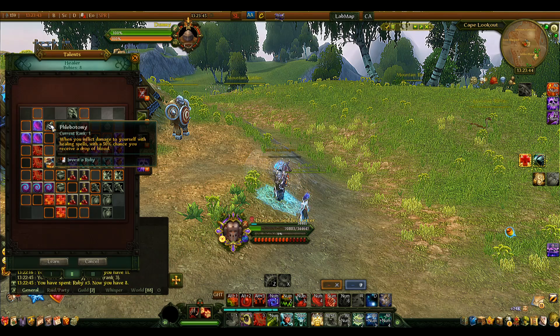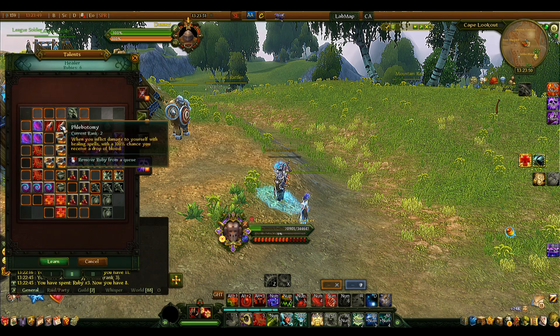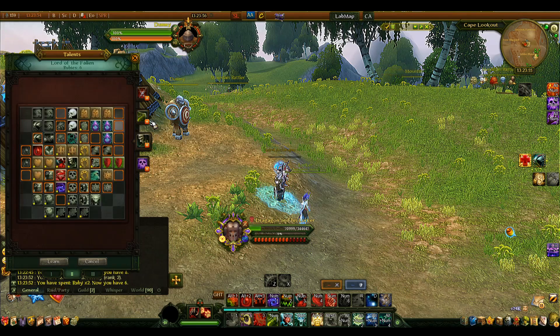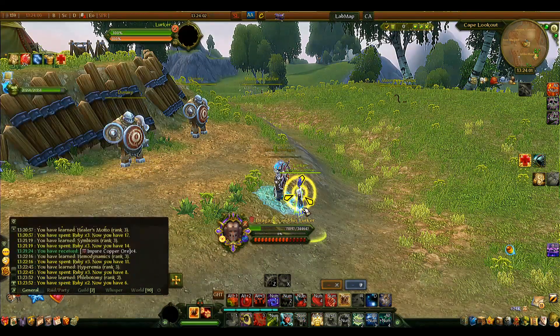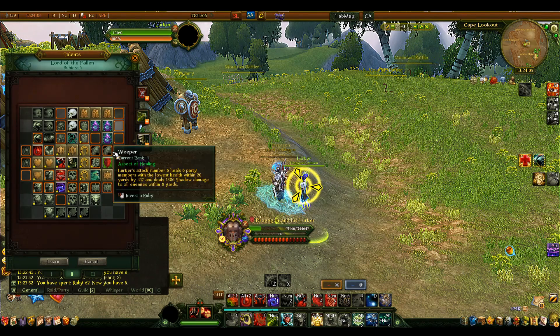Play Botany gives a 100% chance to receive one drop of blood whenever your healing spells deal damage to yourself. Combined with Blood Fountain giving blood every second in combat and the Lurker attacking continuously, you should never run out of blood drops at any point.